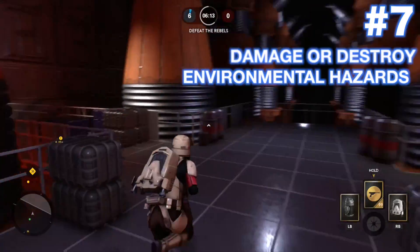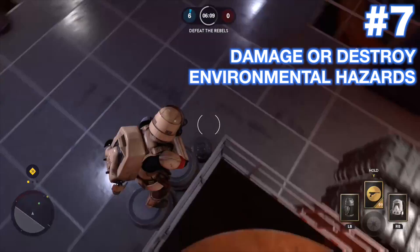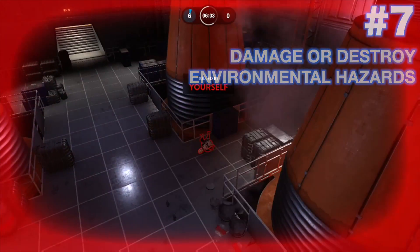Number 7: Destroy environmental hazards. If you see an enemy taking cover behind one of these, you'll get bonus damage on top of the already 45 damage you'll be inflicting with just the Ion Grenade by itself.